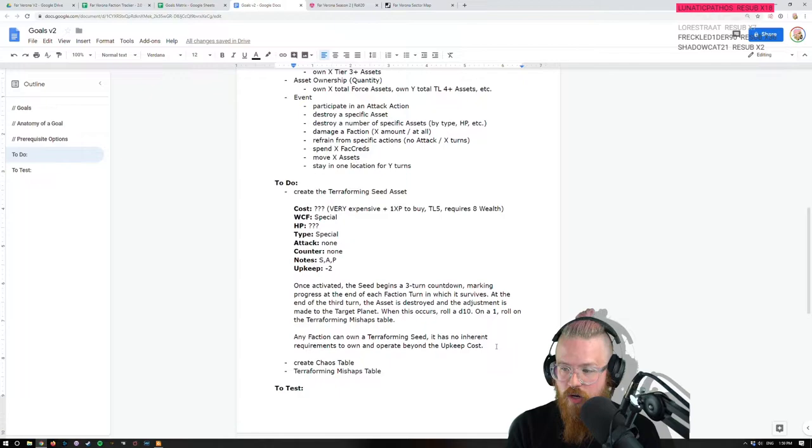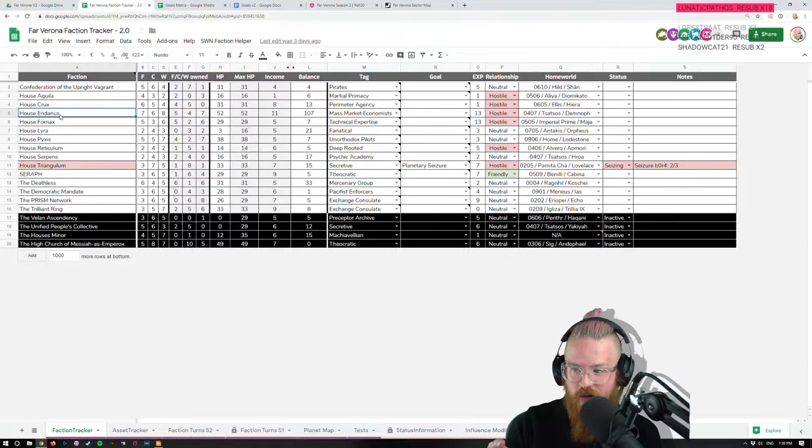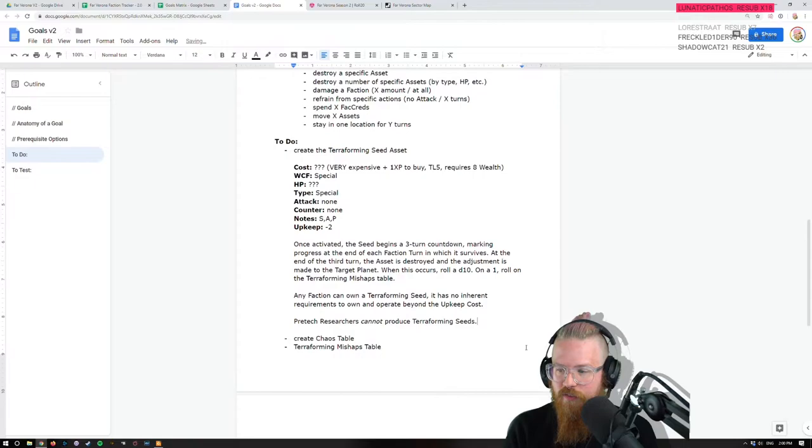Eridonis already has high wealth but doesn't have TL5. Someone will have to give them a TL5 planet so they have the infrastructure to make the seed. Eridonis has a base of influence on Lovelace, so if Triangulum wants to corner the market on terraforming seeds, they have to boot Eridonis off their TL5 planet. Pre-tech researchers cannot produce terraforming seeds — that's the other thing.